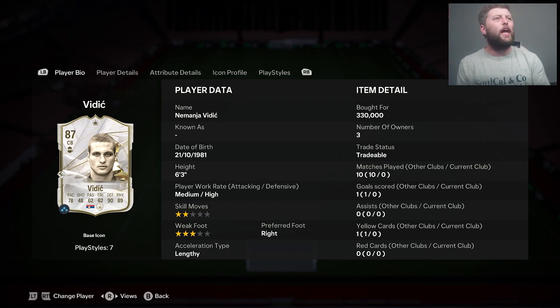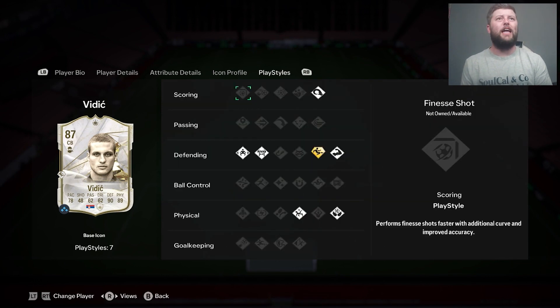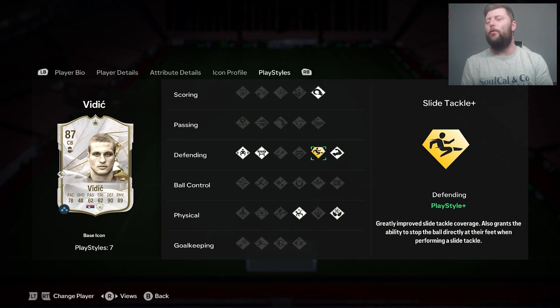Today we are looking at Vidić, the 87 Serbian center back in icon form. He is lengthy, right foot, six foot three, with medium-high work rates. He can only play center back as standard, and his PlayStyle+ is going to be slide tackle. I do like slide tackle, but it's not necessarily my number one to go for, because I don't slide that often.